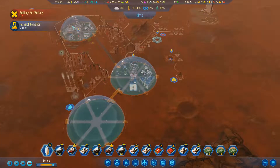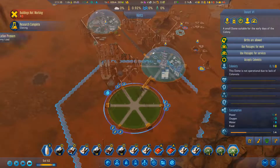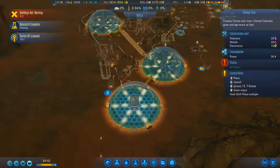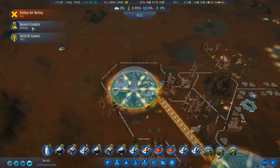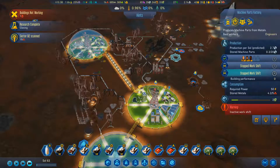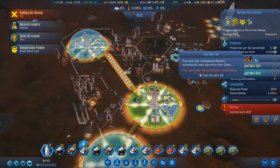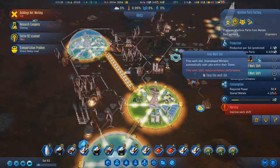Let's have a look at these - these two both have spires in them, this one does not. Is it worth me putting a spire in it? Building a dome spire. Sector scanned. Let's do it. Machine parts - do I have a machine parts factory? We've only got three slots. Reduce workplace performance? Really? What if I close it? Oh, it's a closed spot. Reduce - duh.